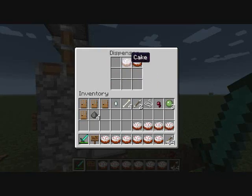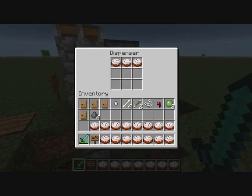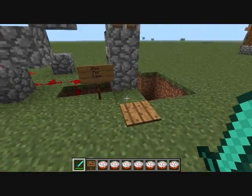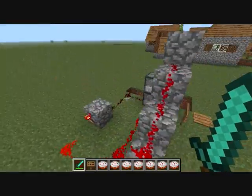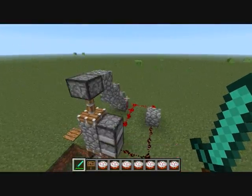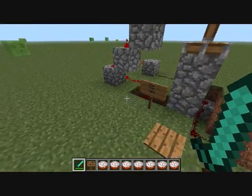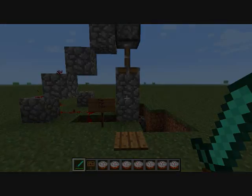This is what I came up with. I'm sure it's been done before — I'm not the only one — but I thought it was cool. It's really compact. I'm sure you could do this easier than me. To make more, you just add more dispensers and bring redstone around, and that's all you need. Thanks for watching.